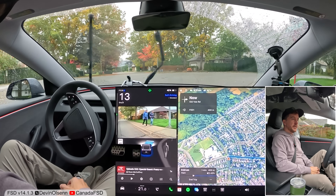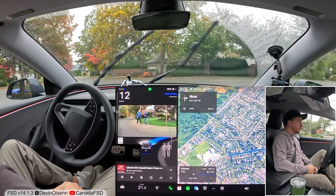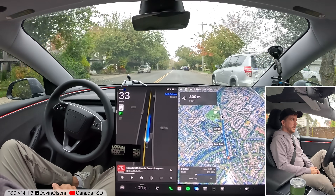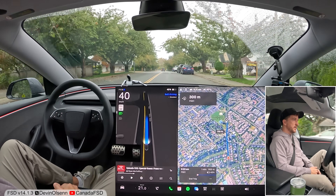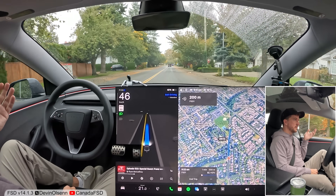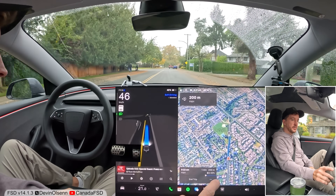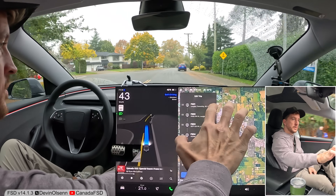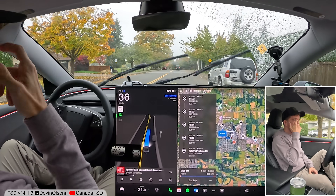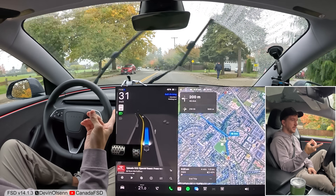Turning right at the stop sign here — we have pedestrians on our right but we should be very clear to go and we shouldn't wait for them. Nice job. So we are in what is like a park zone, dusk till dawn — technically the speed limit is 30. There are a bunch of speed bumps here as well, which is also what we're testing. Dusk till dawn, 30 — I think we're going to end up going that speed just because of all the speed bumps, but we're going over 30, so the car technically is failing this.